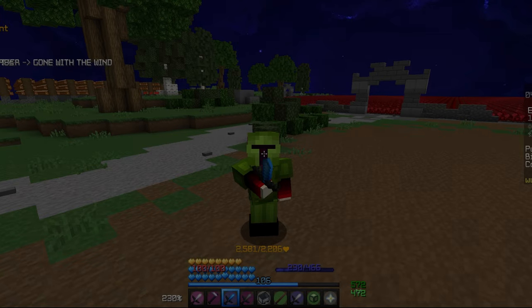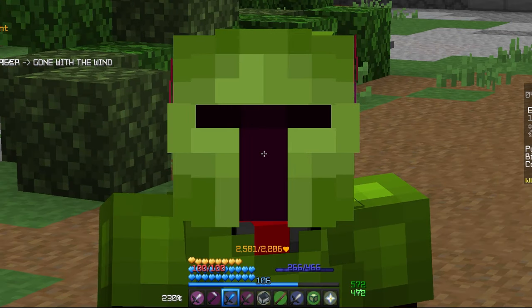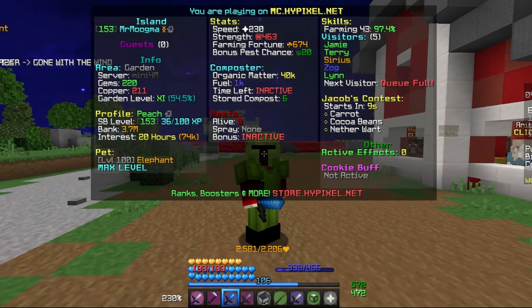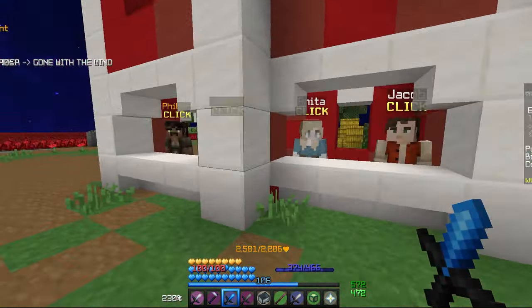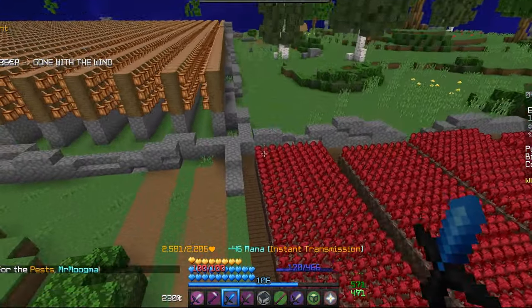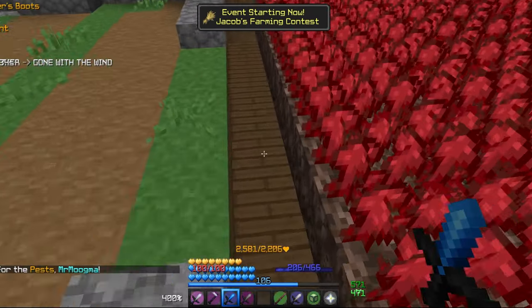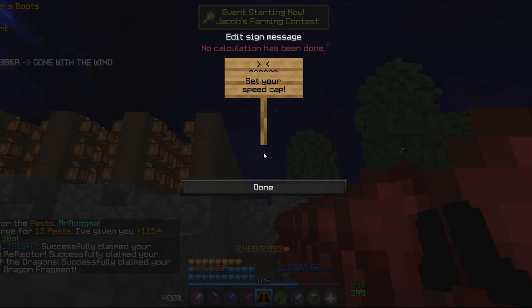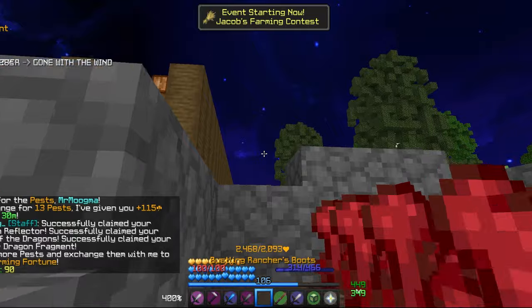I am back from doing a couple of Visitor Quests, and now that I am back, there is a Netherwart contest starting in 9 seconds, so I'm going to go ahead and empty our Pest Bag, which is going to give us 130 Farming Fortune, and let's go ahead and set our Boots to 90 Speed. Let's get farming.